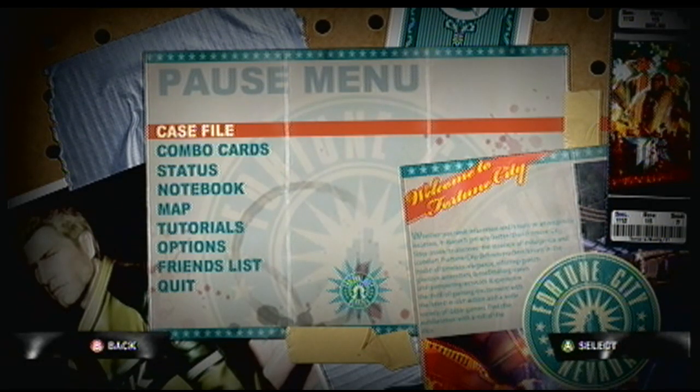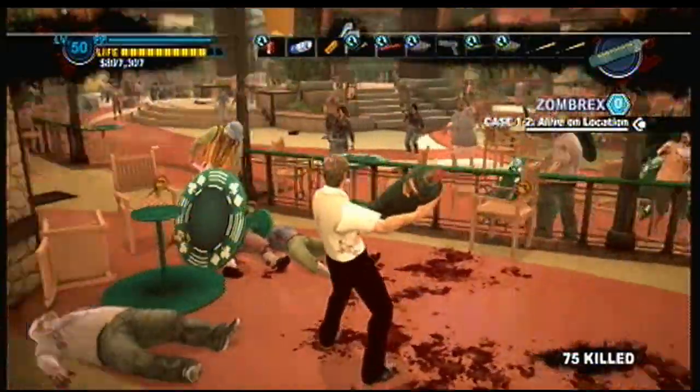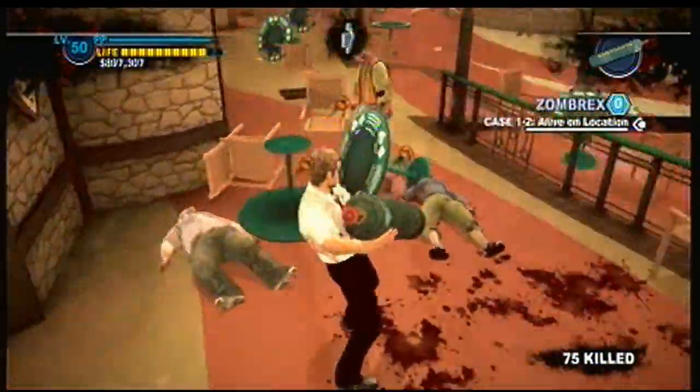This video is going to show you how to get the Explosive Temper achievement in Dead Rising 2, which is to use all explosive weapons on a zombie. There are six of them.